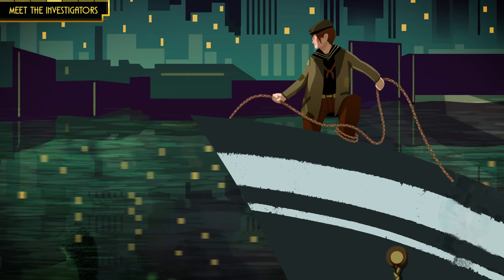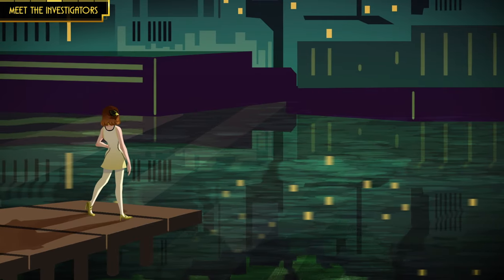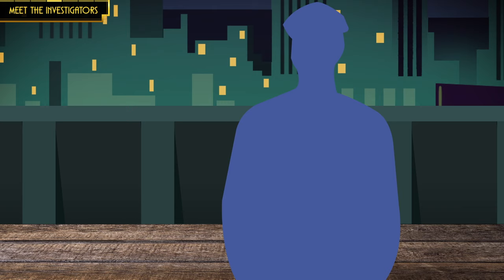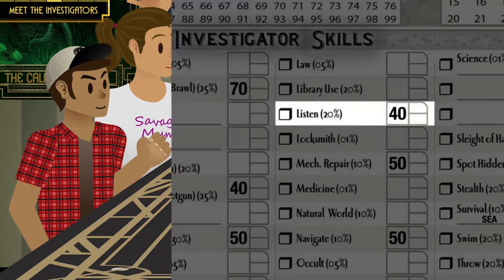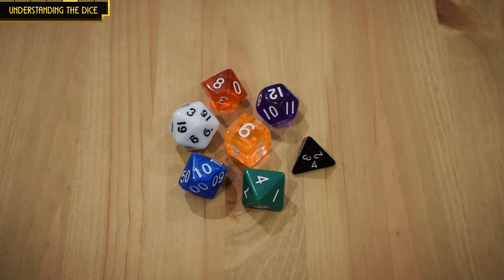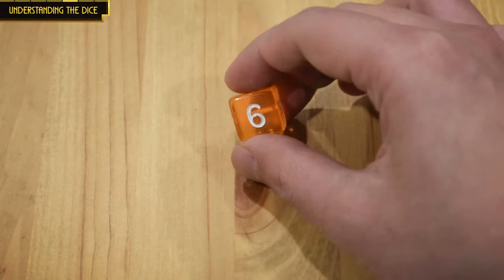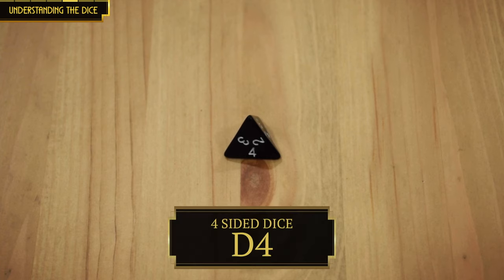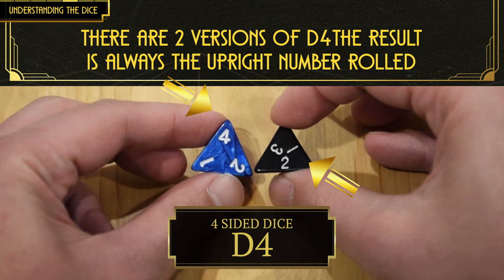Whenever possible, I the keeper will ask you to use your investigator's skills instead of characteristics. For example, our young sailor Scott was working on deck, but the sight of a lone girl standing on a pier caught his attention. He was so captivated he didn't realize his big and mean supervisor was coming to inspect his work. So I asked Scott's player, Will, to make a listen roll with his corresponding skill. This is where players use their polyhedral dice — specialized gaming dice that come in various shapes. The smallest is a pyramid-shaped four-sided die called a d4.